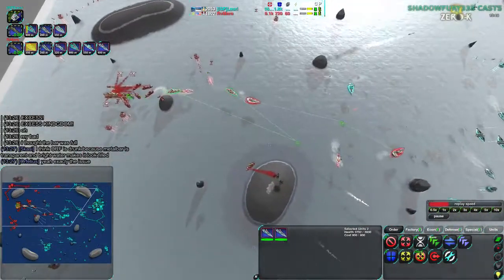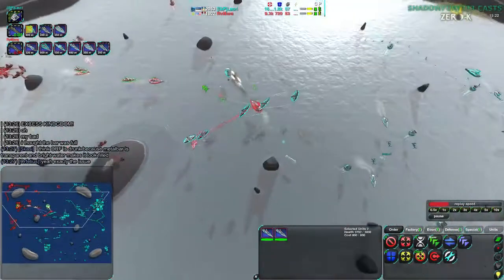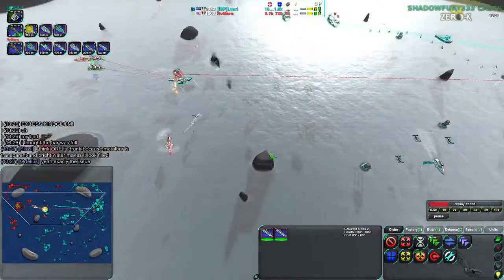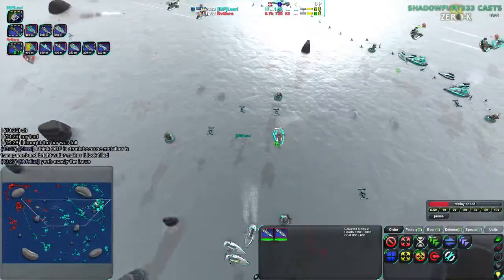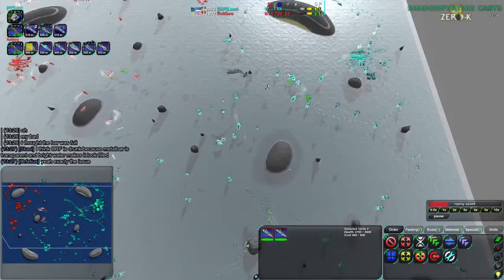There are two Shredders that have just popped out of the factory - that is all Rymark has at the moment. Rymark is being pushed back mostly by the air units. They're doing a decent job getting rid of the air units but even then it's not enough. I'm not sure what that missile was - it didn't look like an Enforcer missile but it certainly did some weird stuff there.